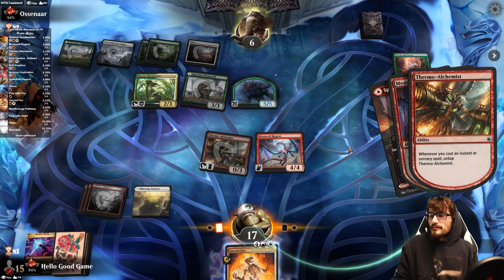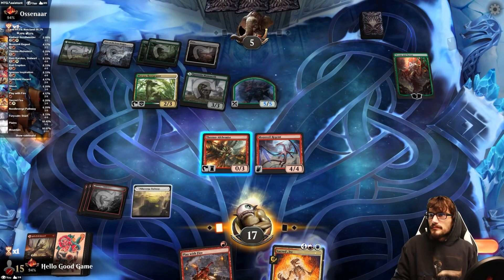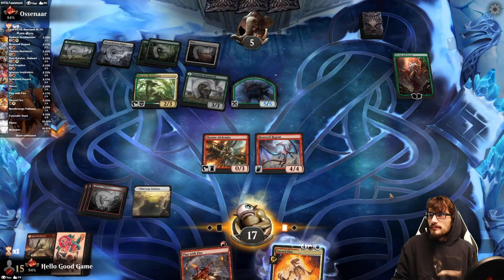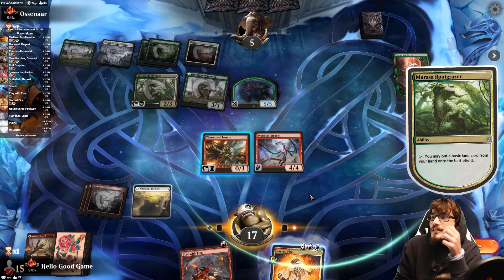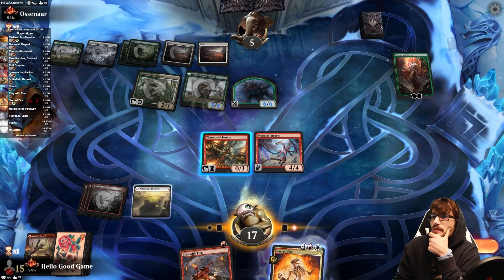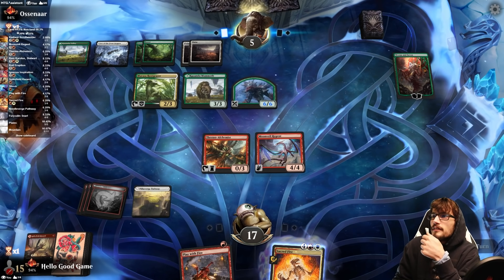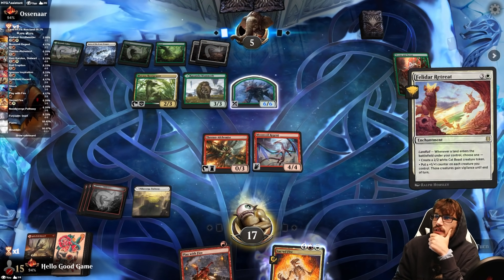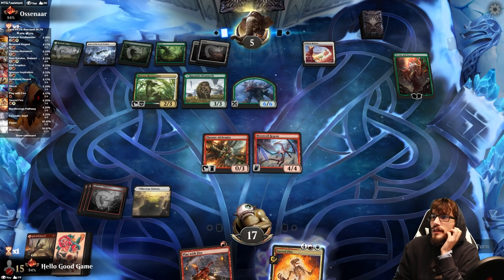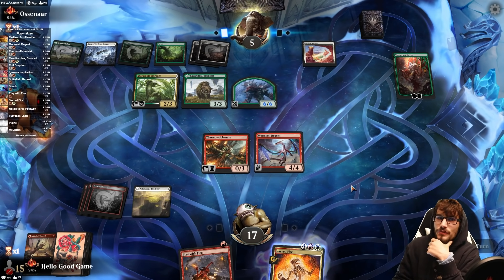Now we draw. If only we had the mana. Look how close we are — down to five. Another land into play, holy Toledos. We can block with the Regent because it's doing nothing if these creatures have Vigilance. But no — it's still the draw engine. Don't be a ding-a-ling, HGG. You need that to combo into a few different spells. Just try to take the damage.